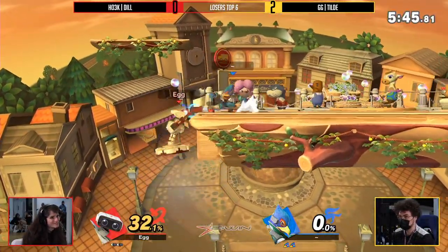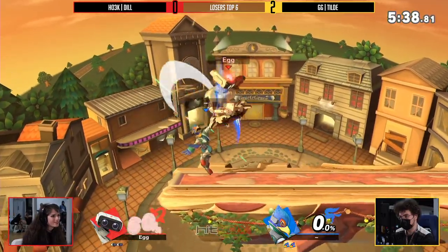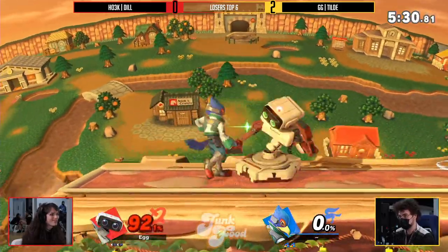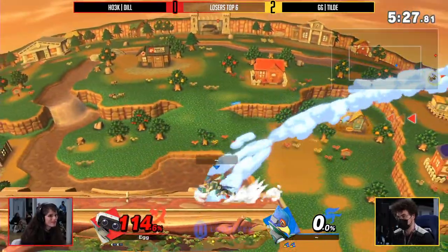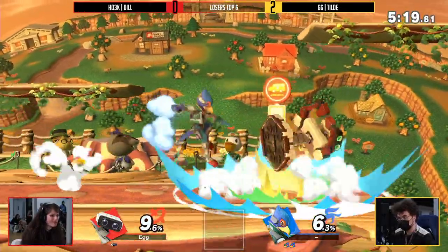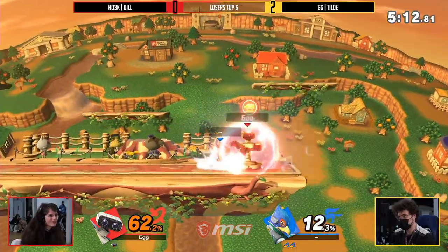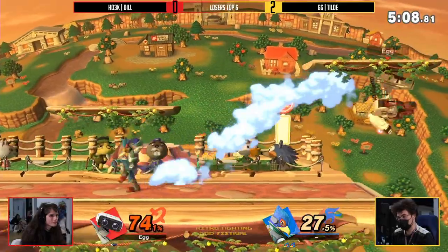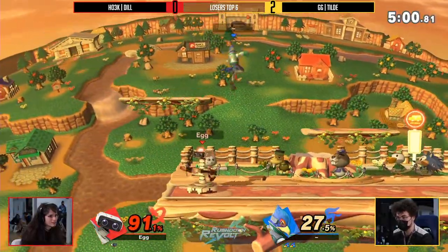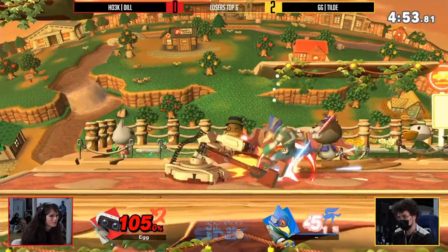Hey, listen — Falco jumps well, but Rob can afford to go down there and get a little silly. He was looking like a penguin down there — flightless bird, where was he going? He was going to the Arctic! Trying to put this man on an endangered species list with a play like that. The only thing in danger right now is Dill at this ledge. Nice up throw — but that back air immediately back from Tilde. Double down air, triple down air, back air, reflector — he looks like he wants to pull this game out. Dill with the rapid jab too. This is the real back-to-school sale — everything must go! And the taunt from Tilde.